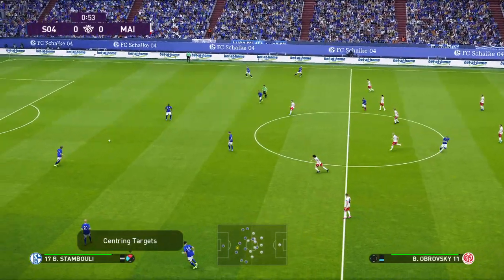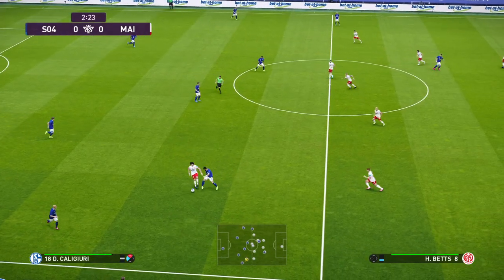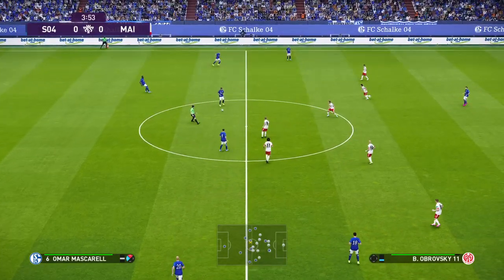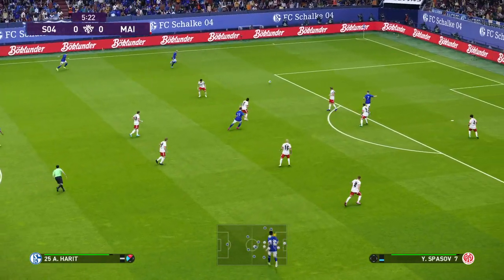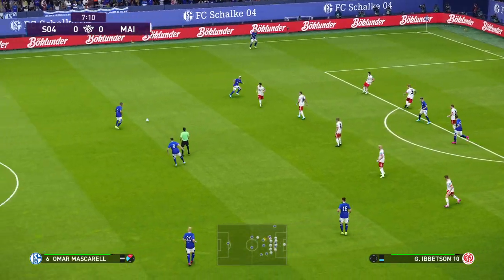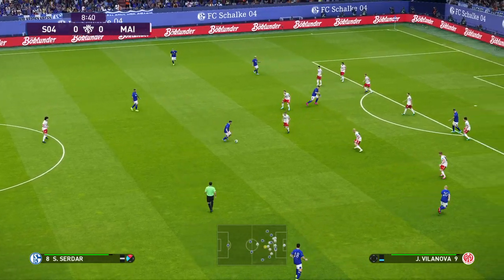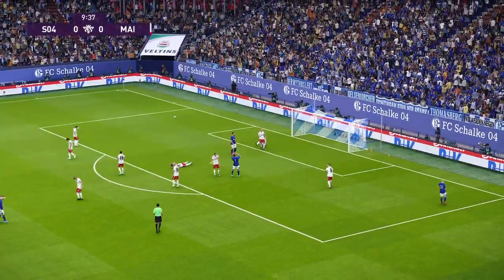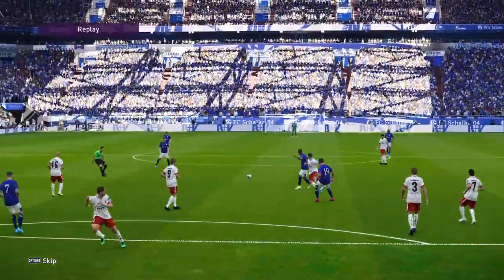And we're underway. Kenny. Helegule. And it's Bergstar — he plays it out to the wing. Now Schalke, and the shot. Shot off target. Good effort, very good effort. He would have at least wanted to make the keeper work though.